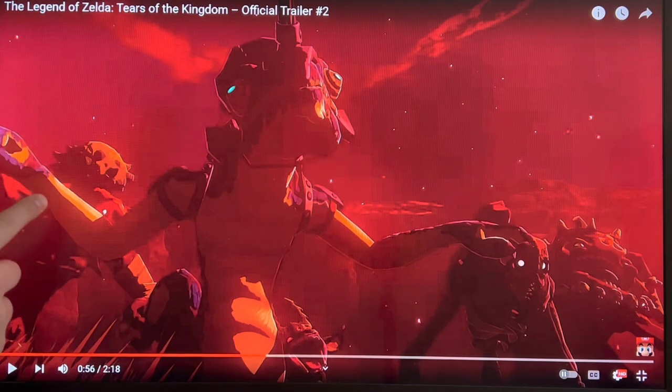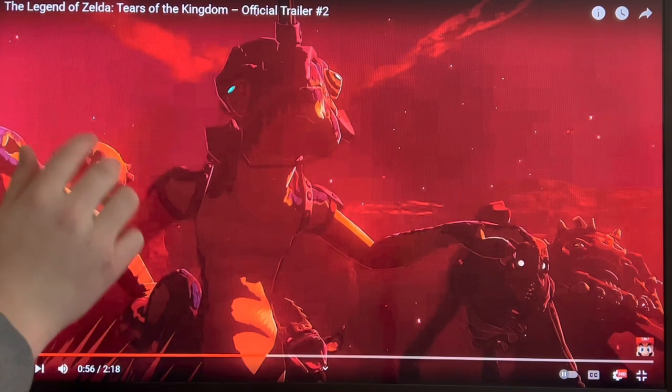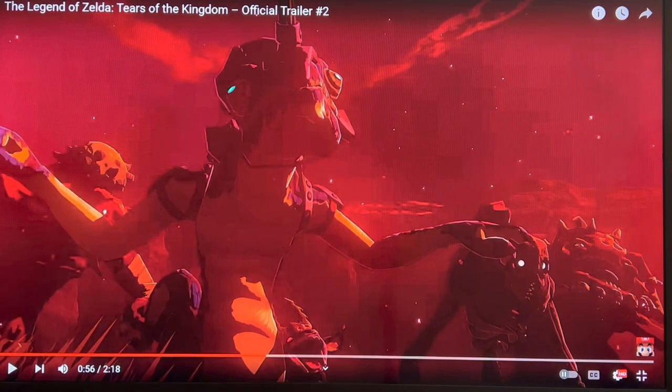You can see here that the Moblin has a different skull-type thing on its head. It looks like a hard rock with pointy ends — kind of reminds me of a hardy durian.